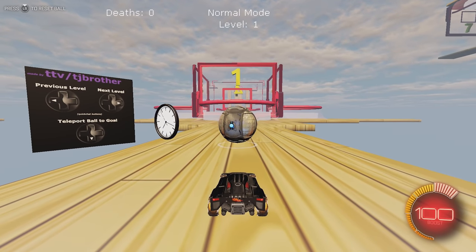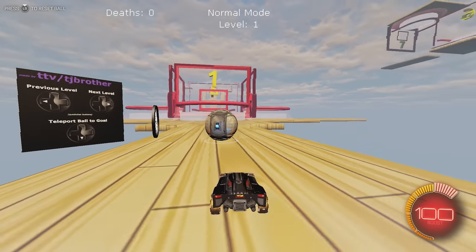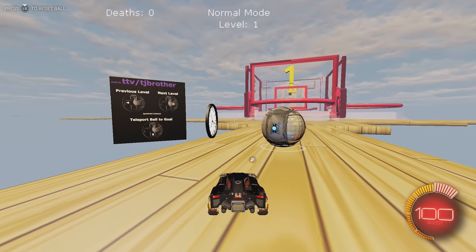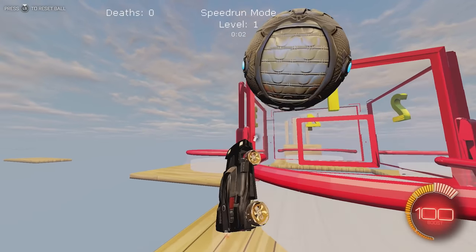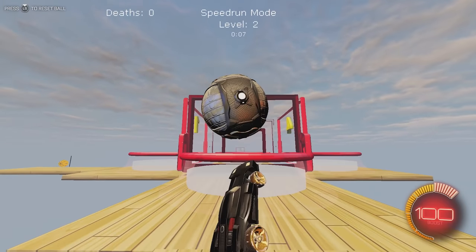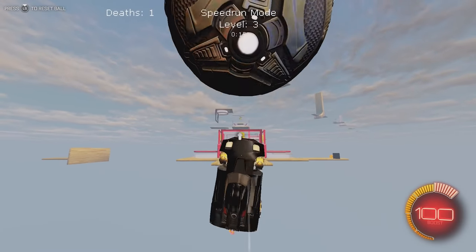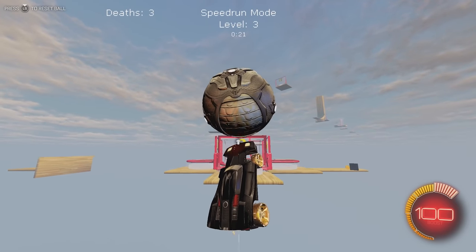Alright, so this is the first time ever trying this thing — I have no idea what it's all about. TJ Brother was the guy who made this map. I think there's around 15 levels — I see 10 over there. We'll give it a try, see how long it takes. I think it's timed, so let's do that. There's a death counter, which is fun. Breakout is so good for these air dribbles where you pull onto the top of your car, though these setups are a little weird. Each reset counts as a death — I guess that makes sense.